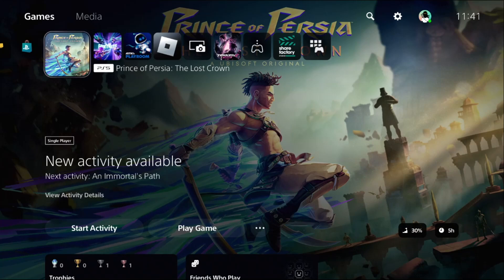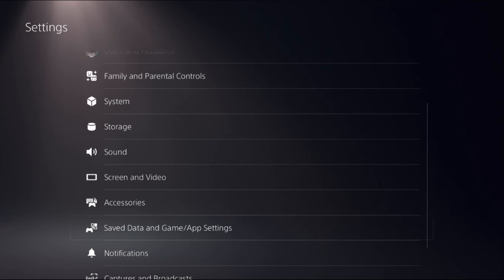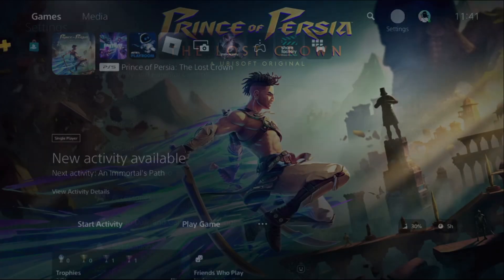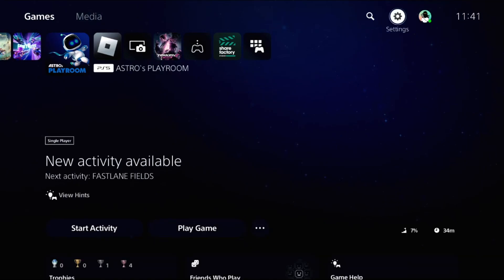Let's fix PS5 crashing on PS5 games. First, select Settings, then go down to Sound and Game App Settings. Select Game Presets, and on the right side choose Performance Mode to get higher frame rates. Once done, close all the games and apps from the PS5.